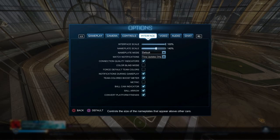Interface nameplate - nameplate scale I recommend to be 140 percent because it's big enough to see and you don't want too big a nameplate. Mode: default. Time updates only so I don't get distracted as much.